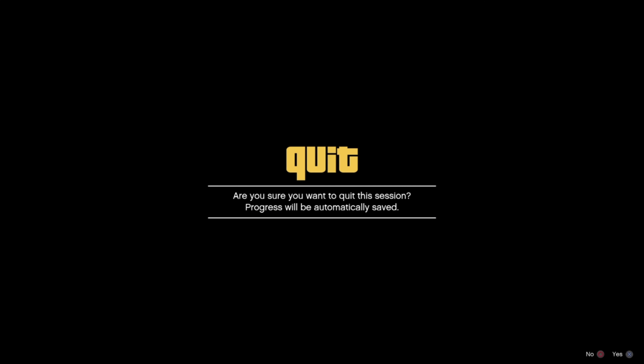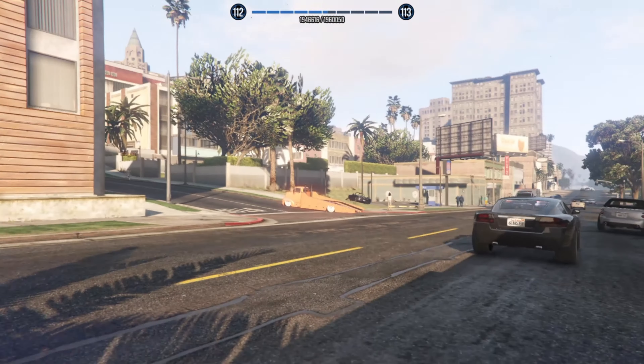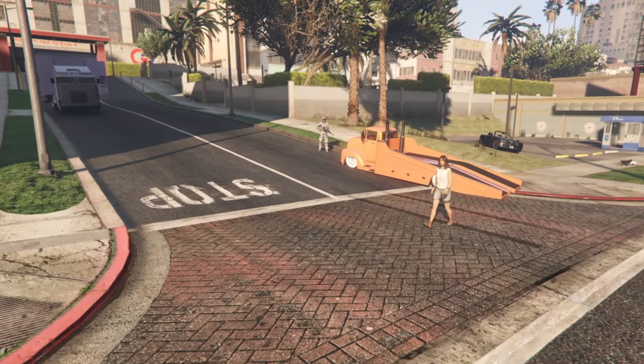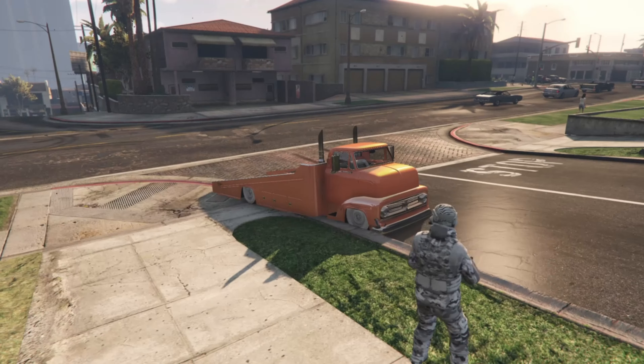Once you're glitched out, call the Mobile Operation Center and call the car that you are going to lose — in my case it's this Stallion Topless. The person giving you the car just wants to leave the car anywhere near the intersection, hop into the car, and hold down on the PS button so the quick menu pops up.